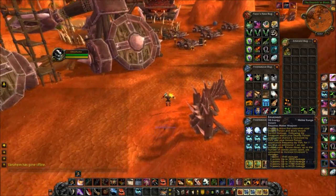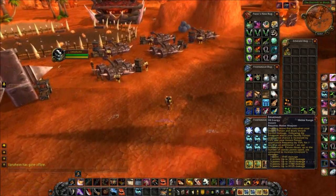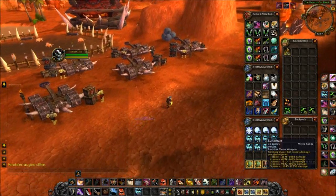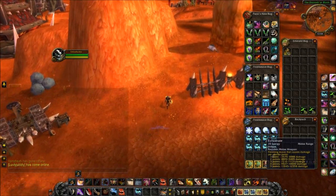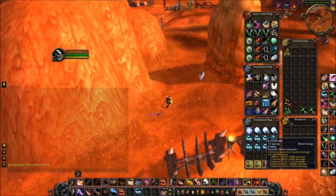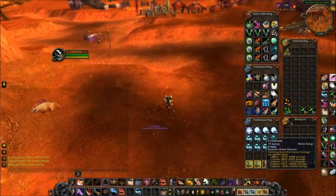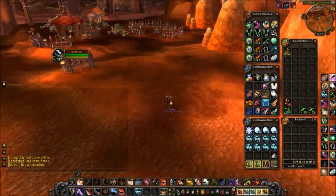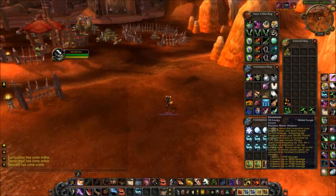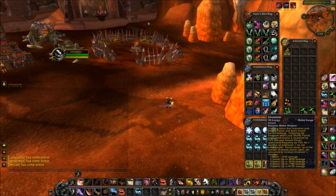It goes through all the resistances. My envenom does 9.7k damage and eviscerate does 12.3k damage. Now say you got 40 or 50% armor — my eviscerate would then be only doing probably about 6 or 7k. And then add resilience to that, so it will be 6 to 7k every time it crits. Whereas envenom up will be like a 19k if it crits, and that goes through armor.